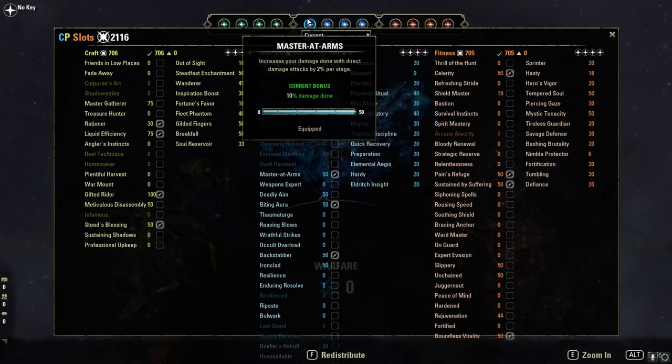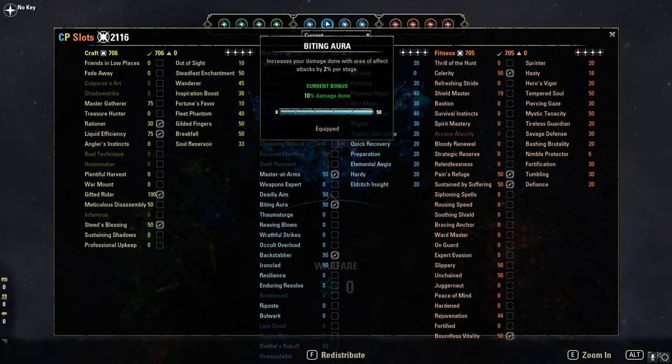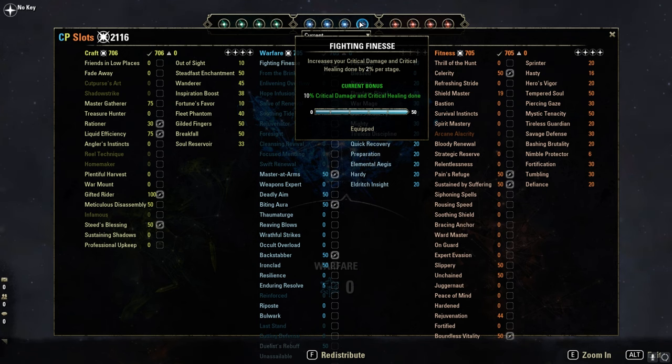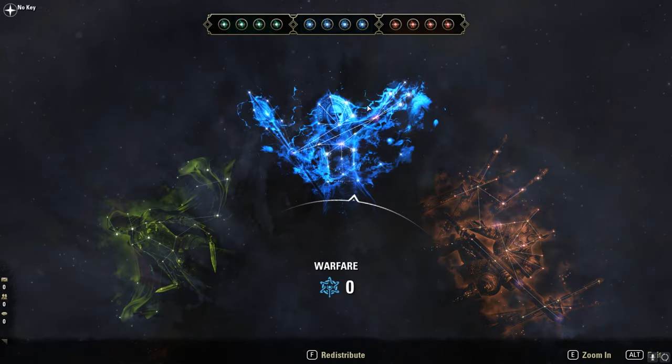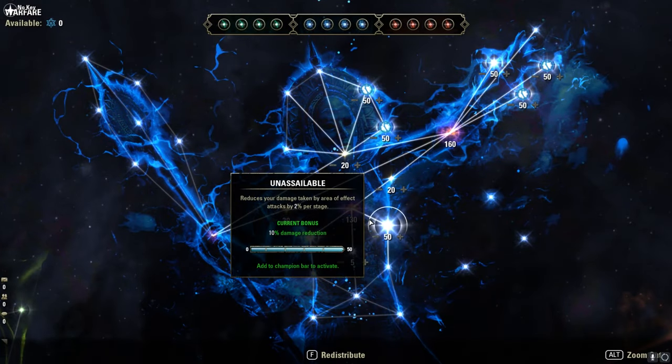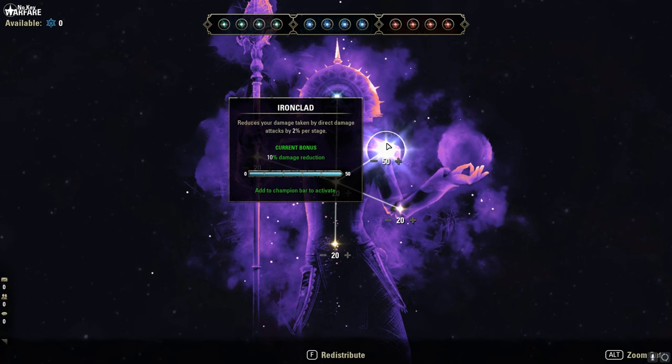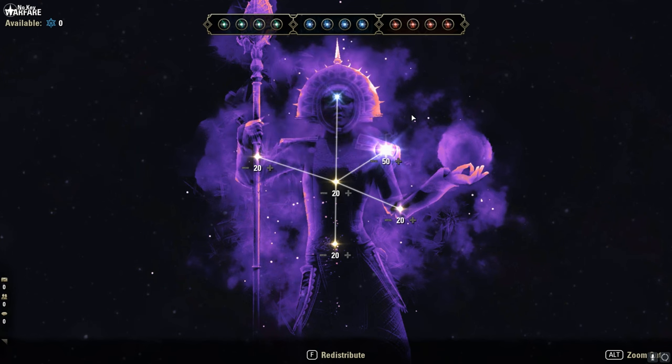For CPs: Master at Arms for more direct damage, Biting Aura for more AoE damage, Backstabber for 15% more critical damage, Fighting Finesse for 10% more critical damage. You can also go with more tanky CPs like Duelist's Rebuff or Ironclad if you prefer, but I like the full damage build here more.